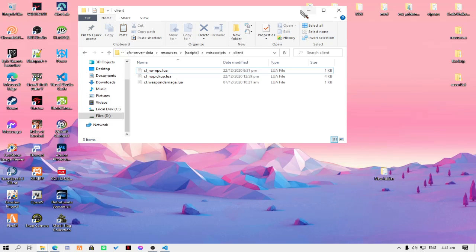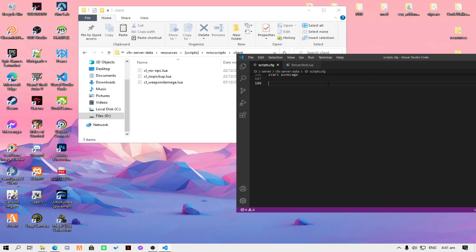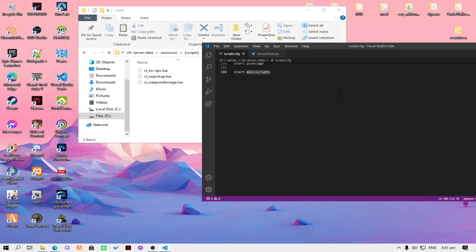It's easy. If you want to start it, go to your scripts folder or resources.cfg and type 'start' followed by the name of the folder you created. Mine is miscripts. That's it — thank you for watching, hope you subscribe and like this video!